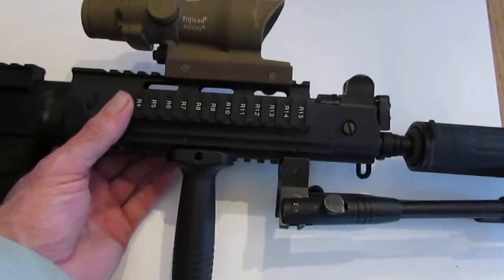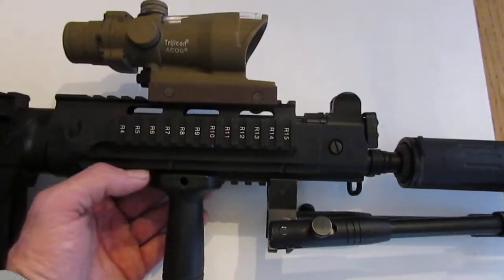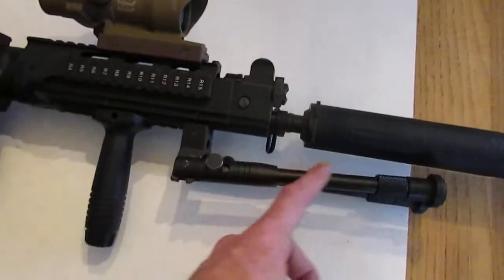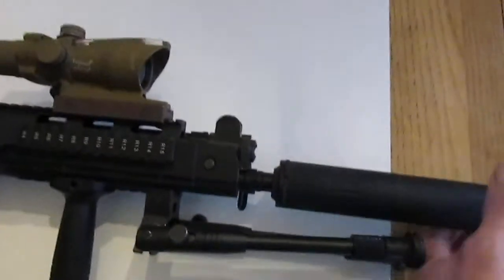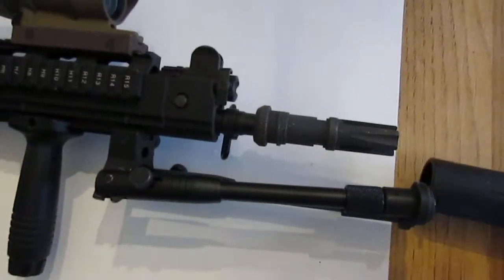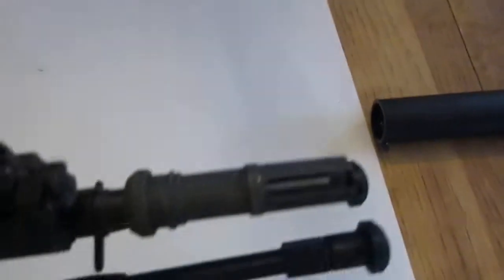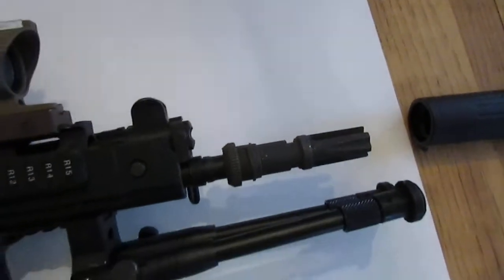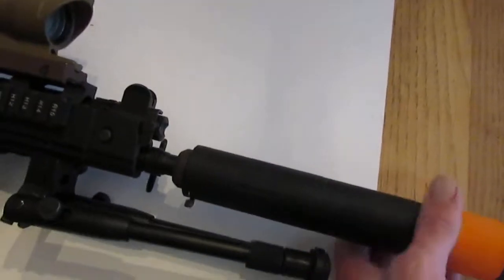I've got the four-railed forearm — kind of a pain to install but you just use a Dremel and some patience and you can figure it out. I've got a standard foregrip, a Well 4400 series bipod just because that's what I had, and the AAC 51-tooth suppressor and flash hider combo on there. It's got an Angel Custom 6.01 stainless barrel inside and it's really an accurate setup. That's the front end.